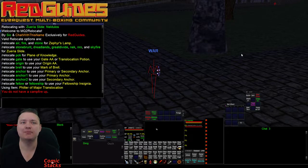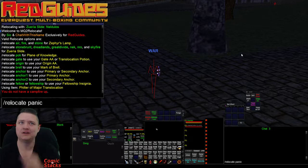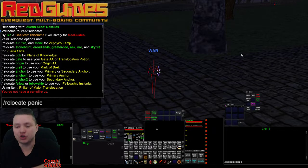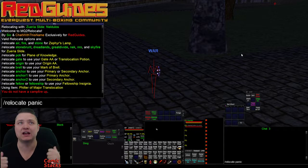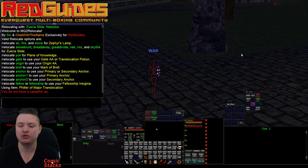I already have a couple of suggestions coming in for different things we can add, like druid and wizard guild anchor AA. I'm going to look into that. I had another idea — I wanted to do something like a relocate panic, kind of like a panic button — an 'oh shit, get me out of trouble' button. You hit that and everybody would use whatever they have available, preferably the quickest-casting thing, to get out of dodge. I'm going to look into things like rogues' group escape, and different secours and levants.